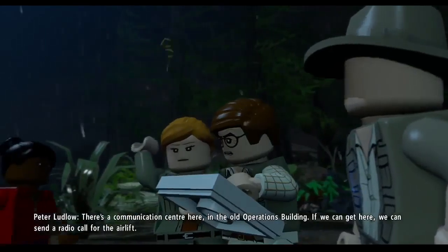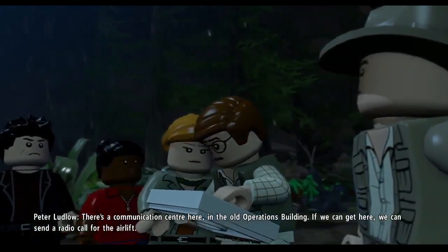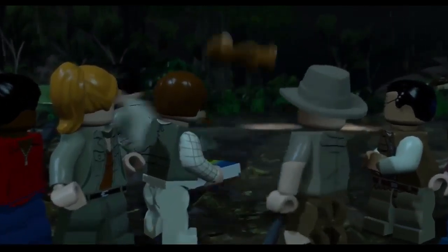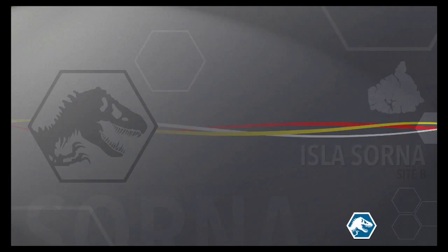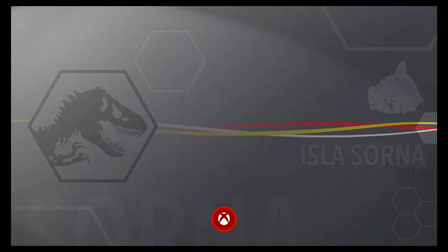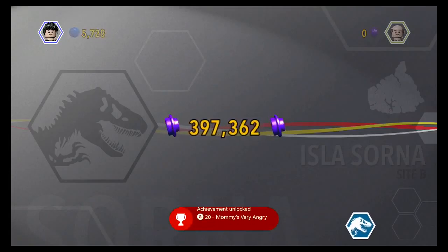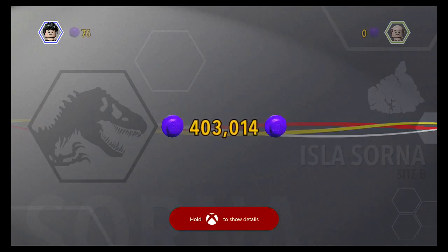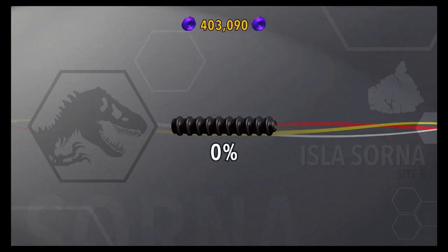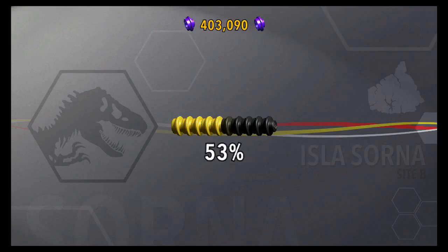Our communication equipment's been destroyed. We're stuck here, ladies and gentlemen, and stuck together thanks to you people. At least we came prepared. There's a communication center here in the old operations building — if we can get there, we can send a radio call for the airlift. Okay, so we just completed InGen Arrival. Just got an achievement — Mum is very angry. So completed InGen Arrival, that's pretty good. Get some more Gamerscore as we keep progressing into the game. The achievements are quite easy to get. Let's see how far we got — we got 53% in our stud collector.